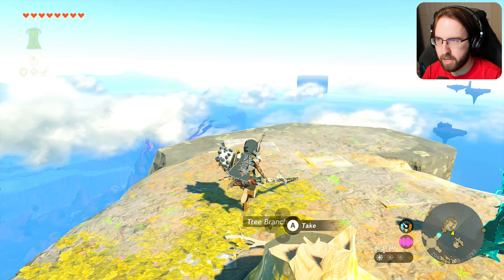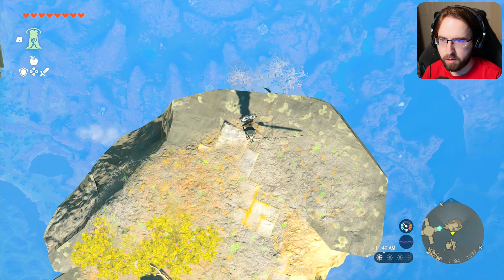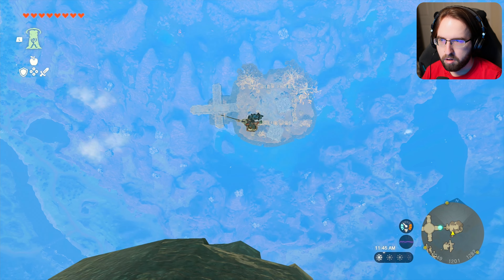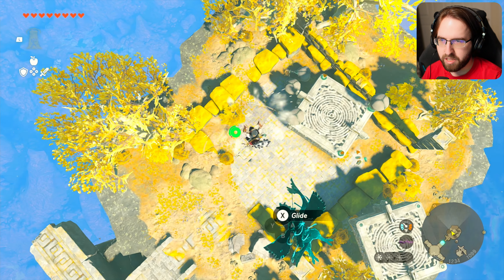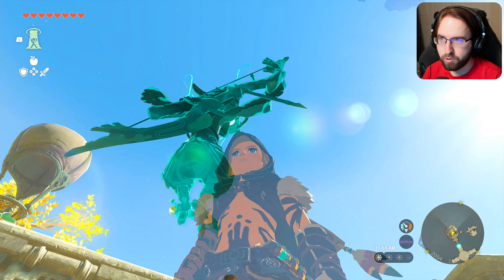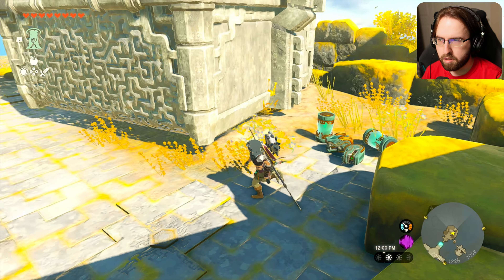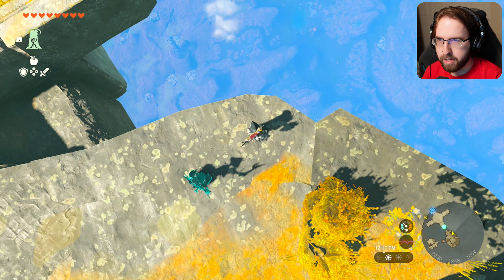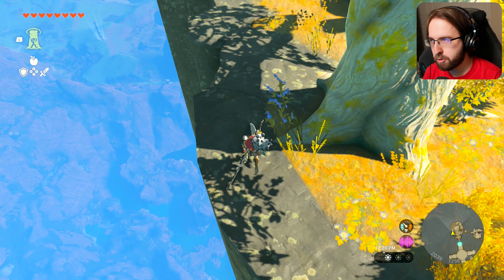I chopped it down and nothing happened. It says there's something down here — it's directly down below. But this is just a thing to get up. This gets you super high into the sky, though, and there's nothing here either. Alright, we are diving back down to this land so that I can figure out where that third Dragon Tear memory is.